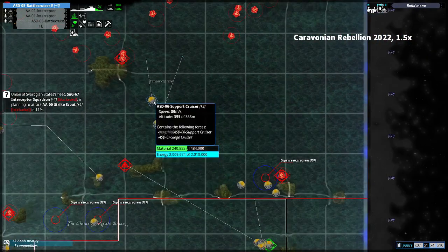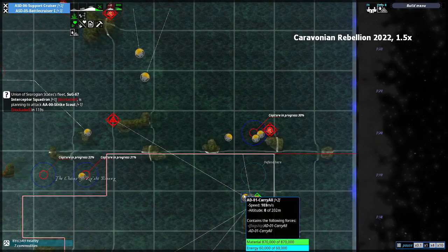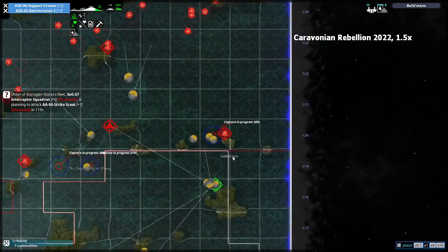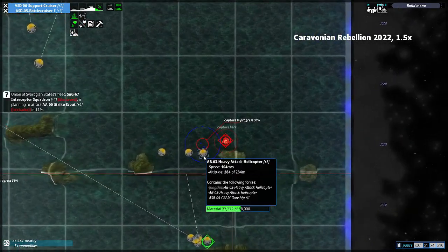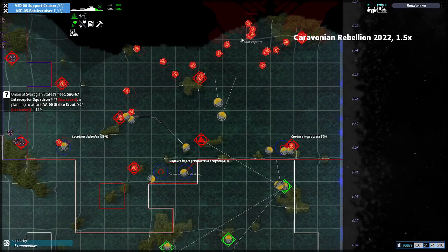Between them there's almost a million and a half materials, and they have pretty good fuel with a lot of resources waiting to refuel them. So they'll be spearheading into the enemy formation with all this stuff.